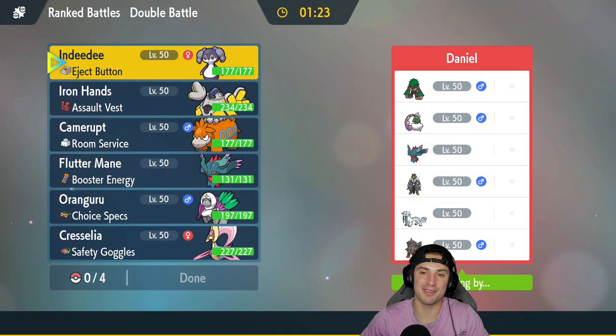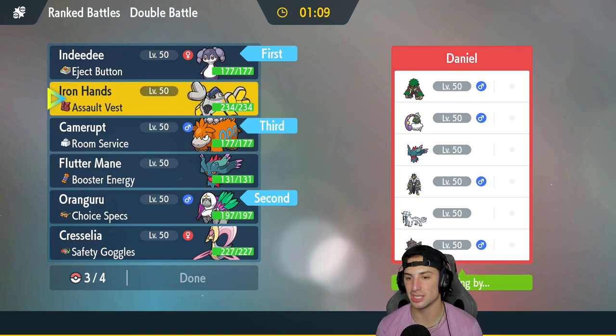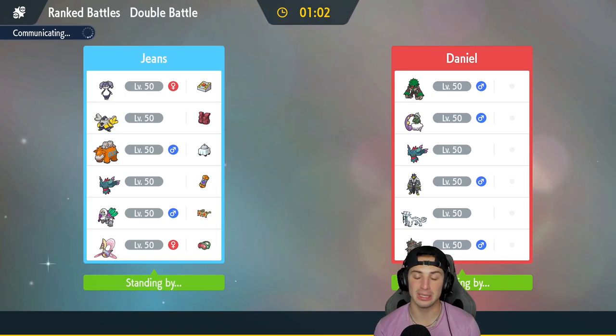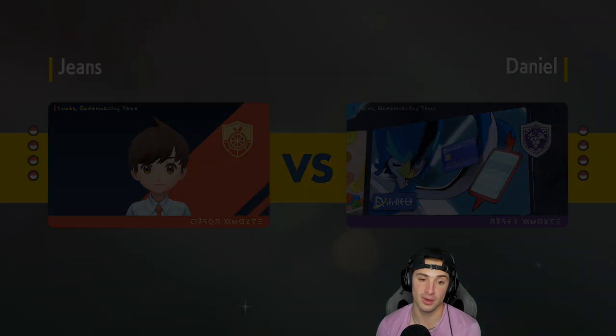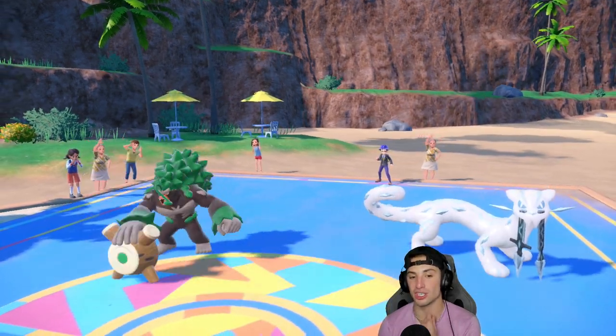Hopping into our second match — that first match was incredible, Camerupt sweeping a whole team. I want to go for the same combo again: Indeedy and Orangaru lead, Camerupt and Iron Hands in the back. I'm really hoping they don't lead Fluttermane because if they lead Fluttermane with Imprison, that ruins everything. If they Imprison Trick Room on turn one, we lose this match.